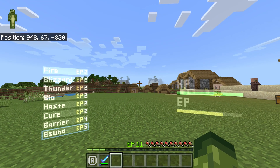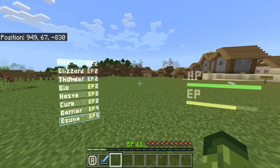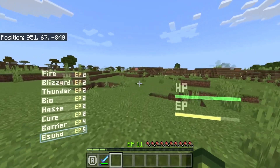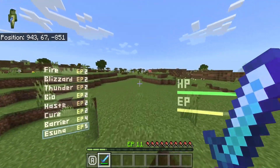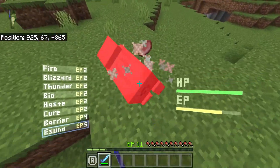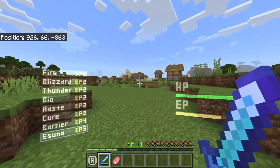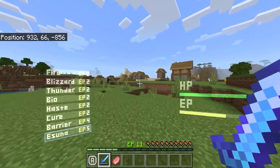Now I'm in Survival. Look where my XP bar is — it says EP 11. That's how you know how much XP you have. If you go ahead and just kill a bunch of mobs, obviously the more mobs you kill, the more XP you are going to get, which gives you more points and the ability to do more things.